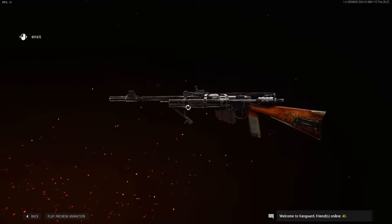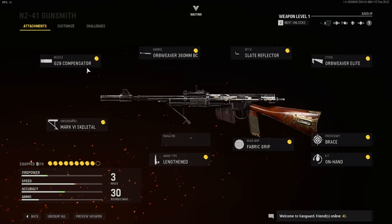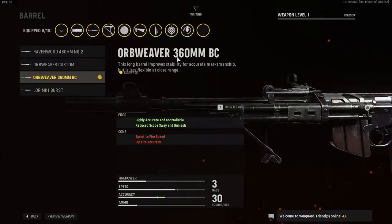First off on the muzzle we have the GG28 compensator — it just helps with recoil. This thing does have a tiny bit of recoil so that's really good to have. For the barrel, the Orb Weaver 360 millimeter is highly accurate and controllable, and it reduces scope sway and gun bob.